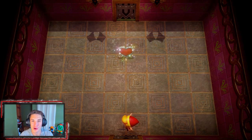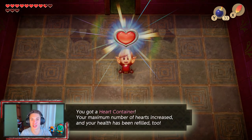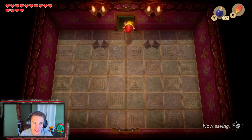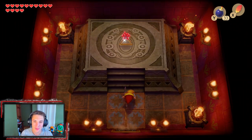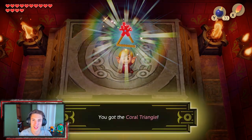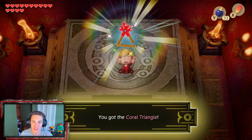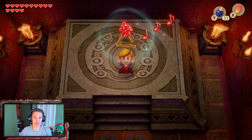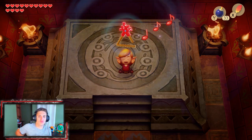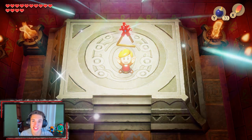The only way to find out is to actually awaken the Wind Fish. We defeat the boss and grab ourselves a full heart container, which gives us 14 hearts and replenishes our health. Now we can make our way up here and grab the sixth instrument — the Coral Triangle! Let's go, Link — give me a little dong dong dong!